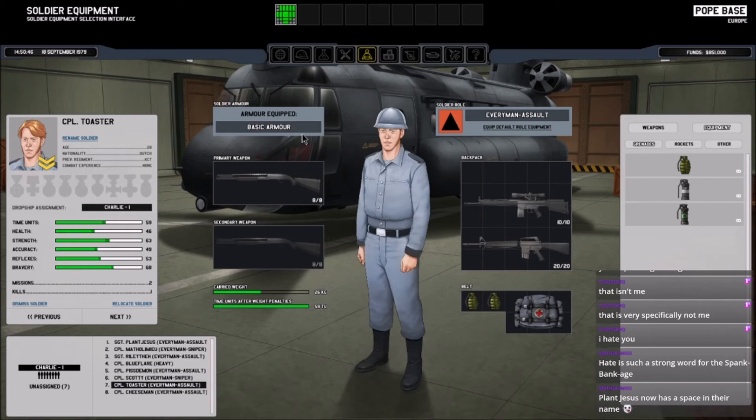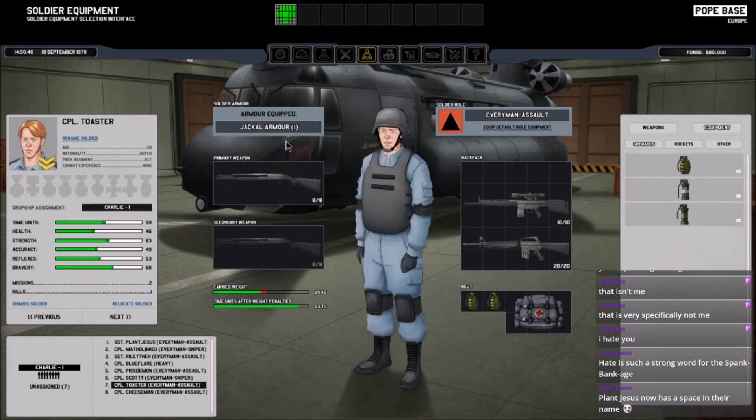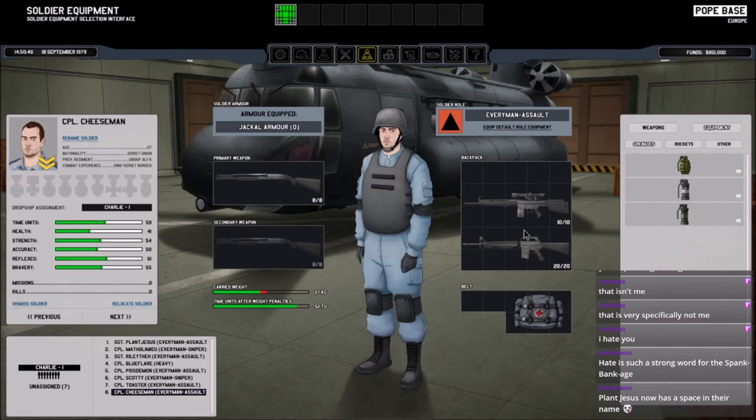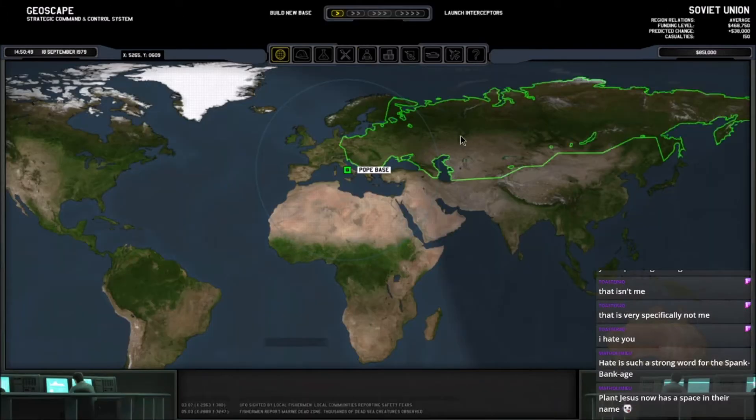Scotty doesn't have much. Toaster's got everything he could ever wish for. Cheese Man — gonna have to drop that and grab some grenades. There you go, everyone is suited up.